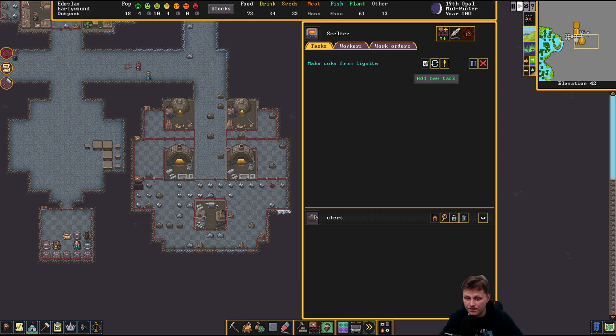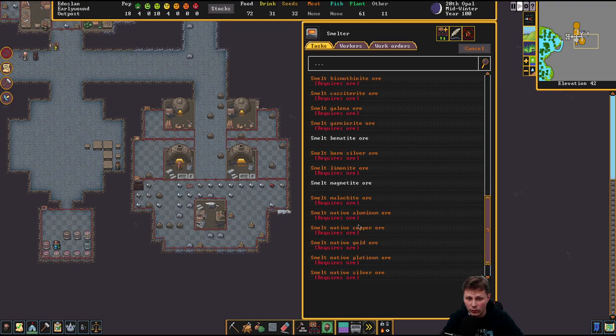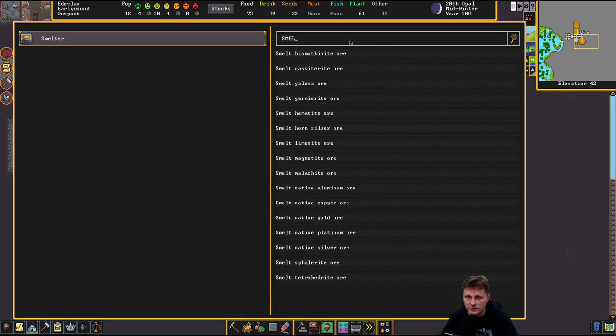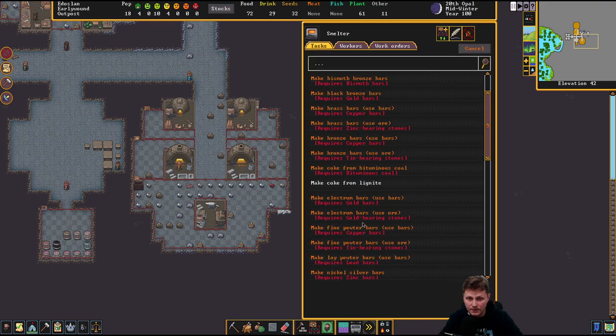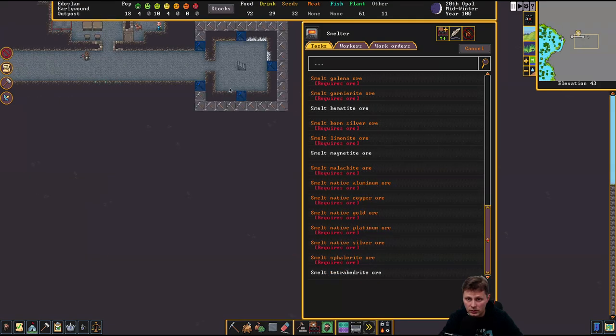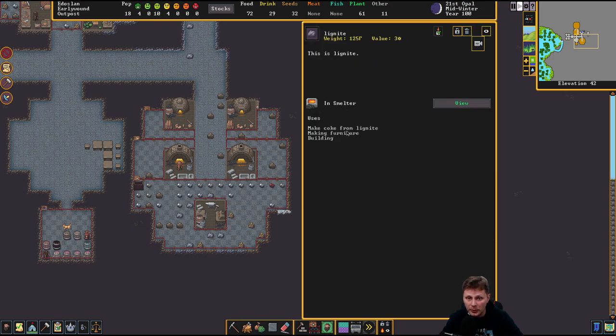I want you to smelt ore. Can we make that into a work order? Like, smelt. That's so much of it — making it into a work order seems weird. Lignite is not in this row. So how about we just say I want you to do this constantly. So, lignite — make coke from lignite. Making furnace. Building. Lignite itself.